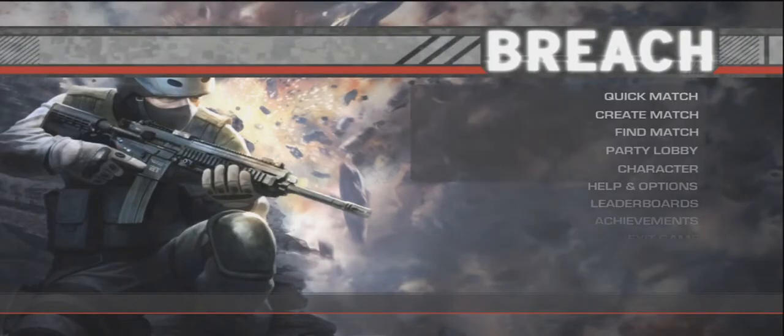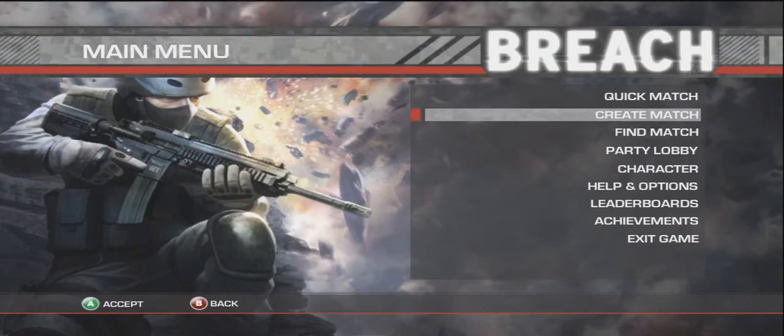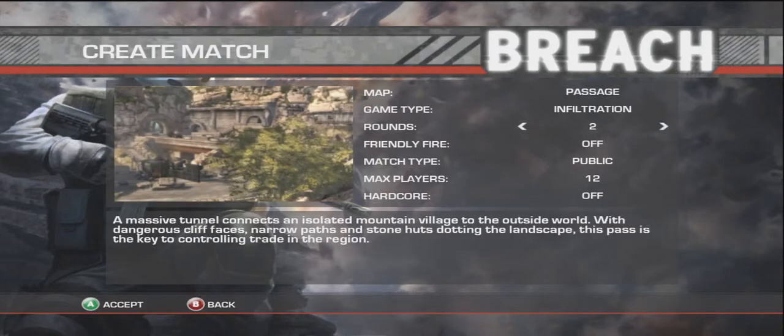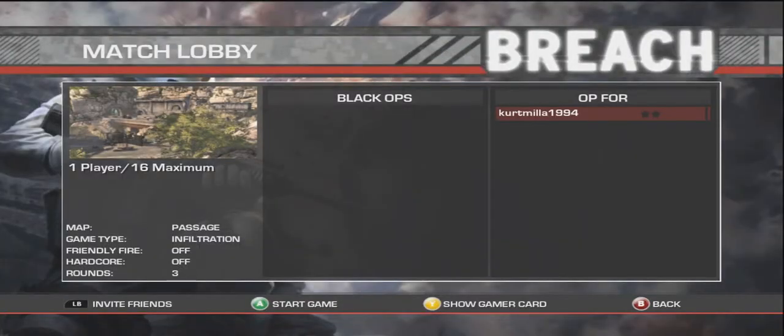Then real quick — this is how you create a match. Create a match, choose the map: Infiltration, two rounds or three rounds, friendly fire, public. Unlock — 16 — hardcore. Accept. And then you sit here and wait until people join.